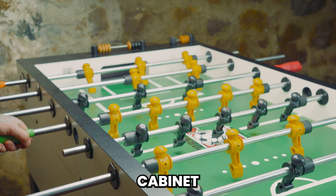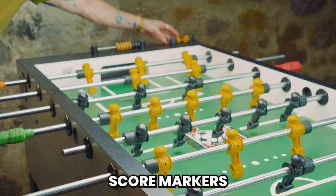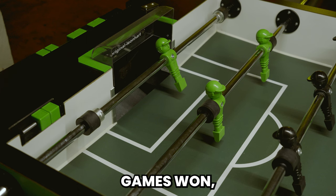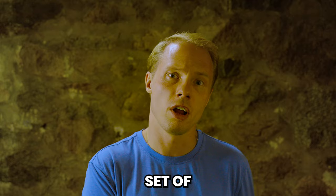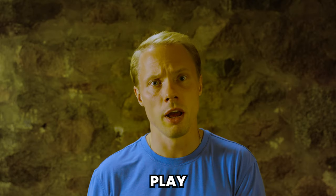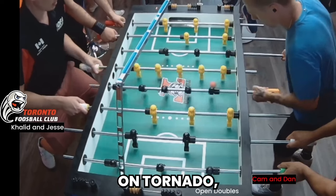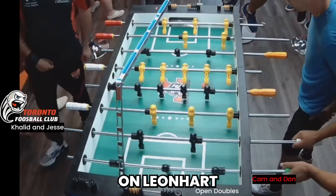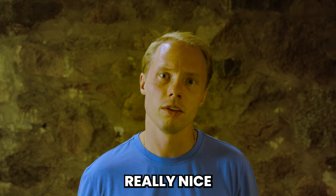The last part of the cabinet design I'll talk about today is the score markers. Both tables have score markers for goals and for games won, but the Leonhardt has an extra set of markers for your timeouts. In competitive play, we are given timeouts every game. When playing on Tornado, it is up to the players to keep track of their timeouts. On Leonhardt, you don't have to leave it up to memory — having that marker is really nice.